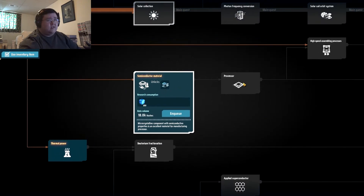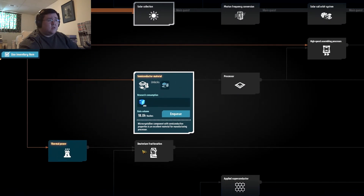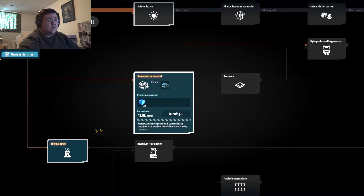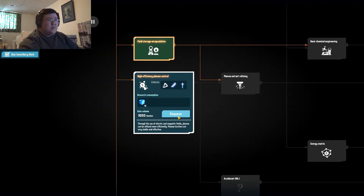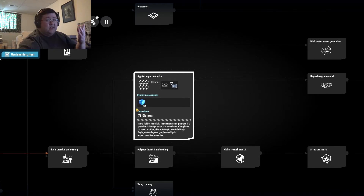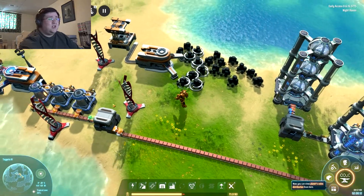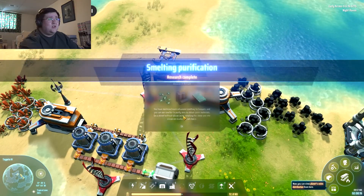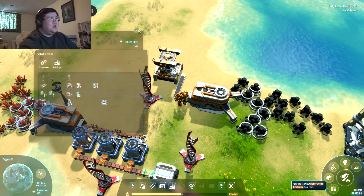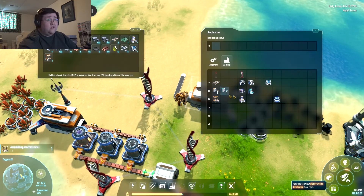Where the hell do you learn the other ones? They're in here somewhere, but for now I can't do anything. Now I can do the graphite. Seriously? Well, at least I made both buildings just in case.